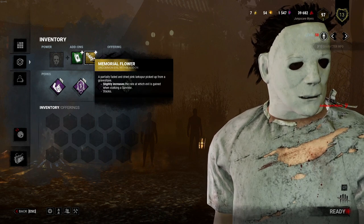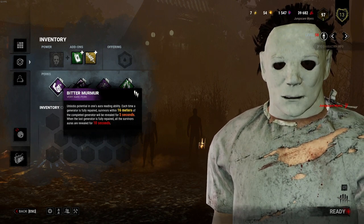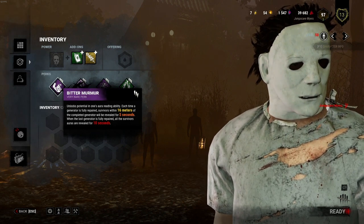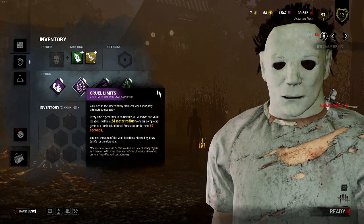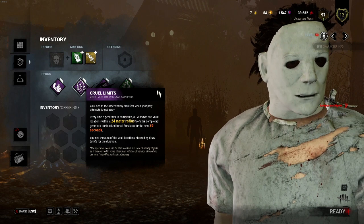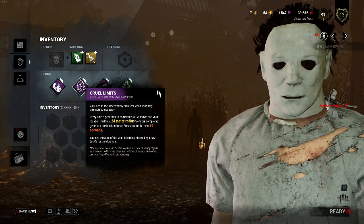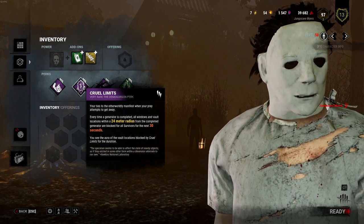For the perks she selected, we've got Bitter Murmur. Each time a generator is completed, any survivors within 16 meters of the completed generator will have their aura revealed for 5 seconds. When the last generator is completed, all survivors' auras are revealed for 10 seconds — so that's going to give us a bit of map knowledge. We're also using Cruel Limits: whenever a generator is completed, all windows and vault locations within a 24 meter radius from the completed generator are blocked for all survivors for the next 30 seconds. Survivors won't be able to use any form of windows — they can still vault over pallets, just not windows — which should help us trap survivors near generators.